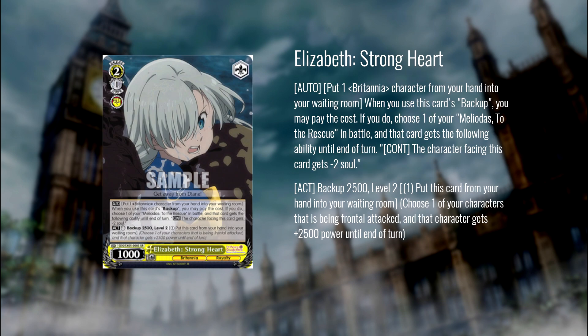Next up we have Elizabeth, Strongheart. This is a 2/5 backup. When you use it, you can ditch a character from hand to give your Meliodas to the Rescue in battle neg to soul. It's a pay-one pitch-one that bumps up your Meliodas to the Rescue by an additional 2/5 power. Effectively pay one, pitch two from hand to give your Meliodas to the Rescue in battle already also neg to soul. It's a really interesting counter to run alongside that, and it definitely makes that top end even more sluggish to get through — this has the potential to make the Meliodas top end extremely obnoxious.